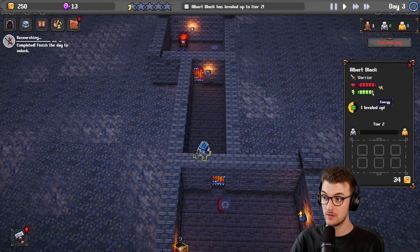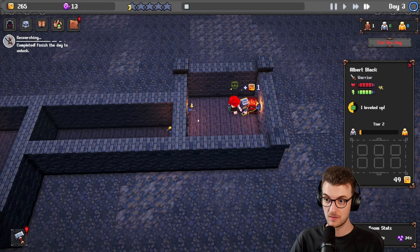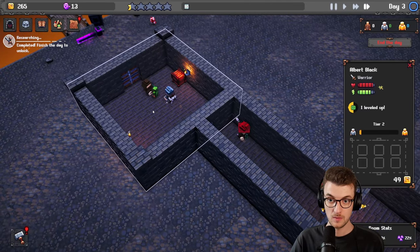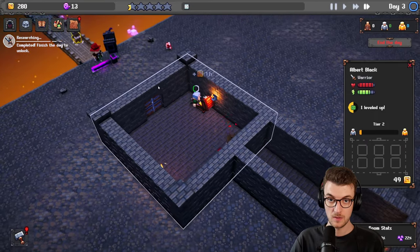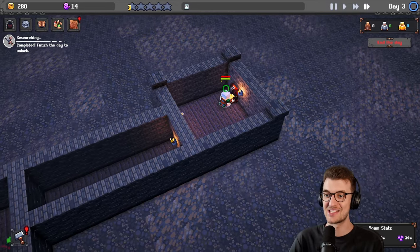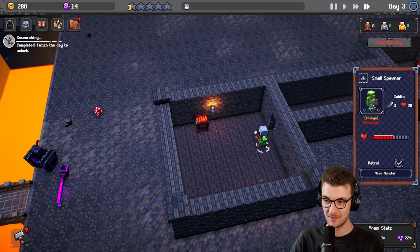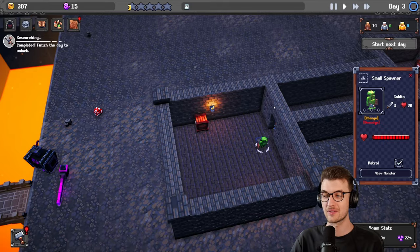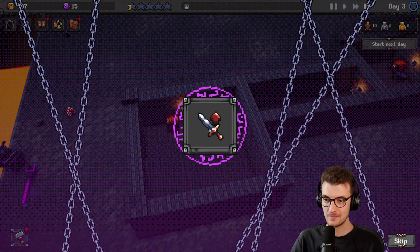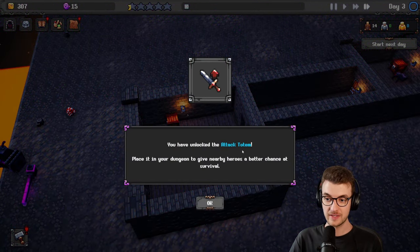They're not helping each other now — that's good. He's dead. He came in and stole all the loot — is he going to make it out? Oh no, he never made it. My research is done though, so I can increase the damage that they do now. Unlock the attack totem — place it in your dungeon to give nearby heroes a better chance at survival. 62% satisfaction — more monsters to kill, we can do that.